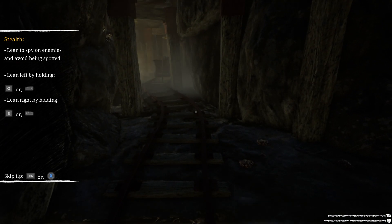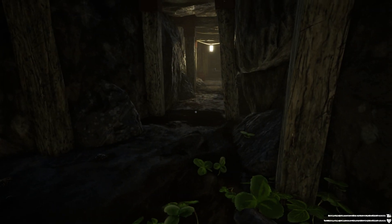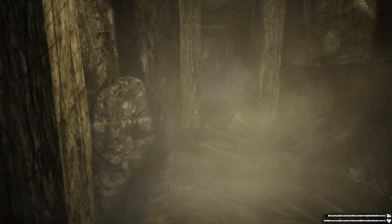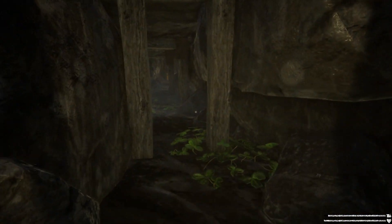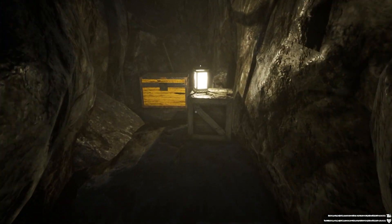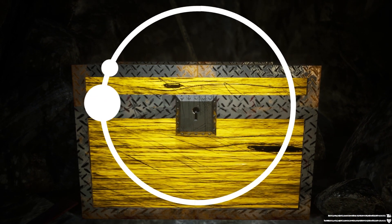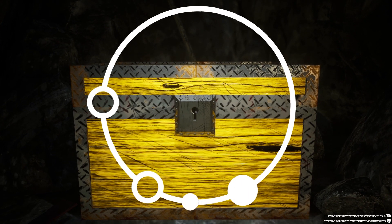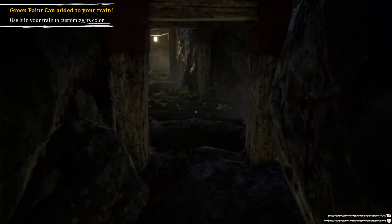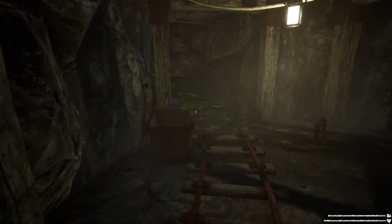Stealth! Learn to spawn enemies and avoid being spotted. Lean left by holding Q, or lean right by holding E. Oh, there's a chest down there. Dead end. Not getting attacked yet. Another really easy minigame. Beautiful. Oh, green paint. I was hoping it would be more scrap, but I will. I'm not going to sprint because I'm imagining that will alert him to our presence.